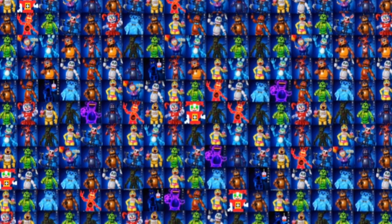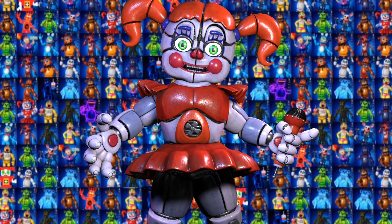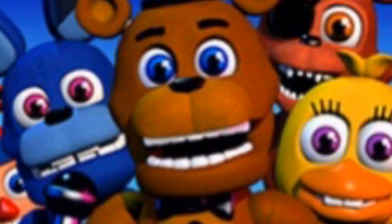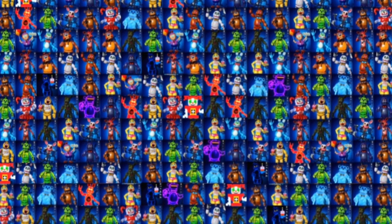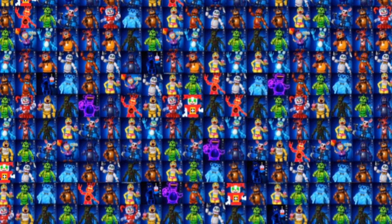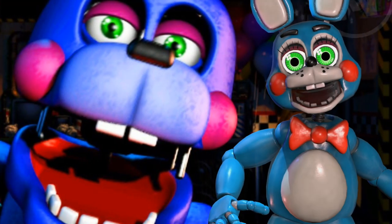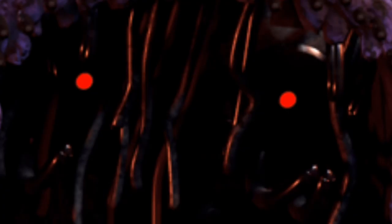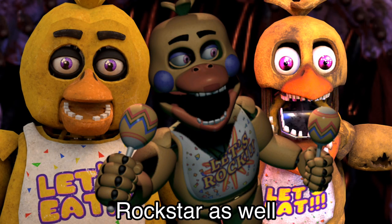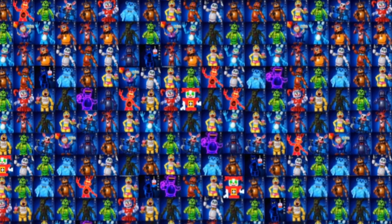Eye color is somewhat important in FNAF lore. Every single FNAF character seems to have a staple eye color: Freddy's is usually blue, Chica's usually pink, Bonnie's usually purple, and Foxy's is usually yellow. However, only one of these characters keeps their primary eye color throughout every single iteration — and that is Foxy. All the Freddys have blue eyes except Nightmare Freddy who has orange. The Bonnies are all over the place: Rockstar and Toy have green, regular Bonnie has purple, and Withered Bonnie has red. Withered Chica and Funtime Chica have pink or purple eyes, but Toy Chica has blue. But every single iteration of Foxy has yellow or orange eyes.